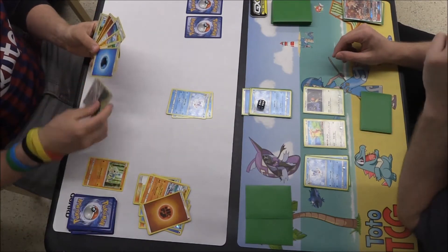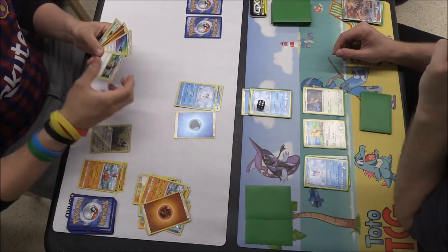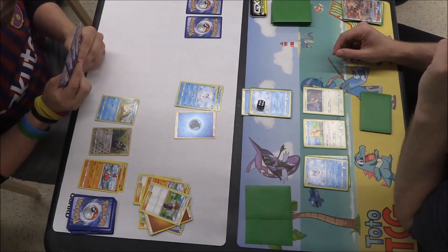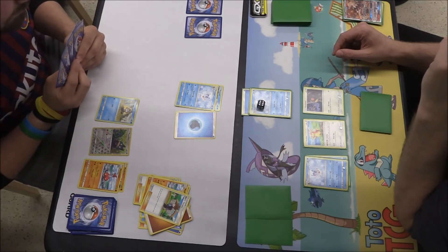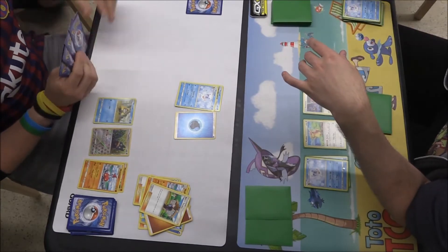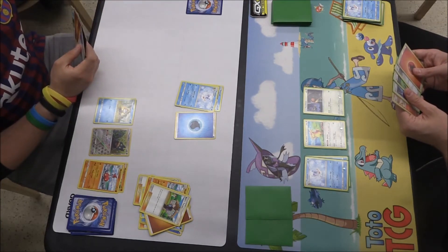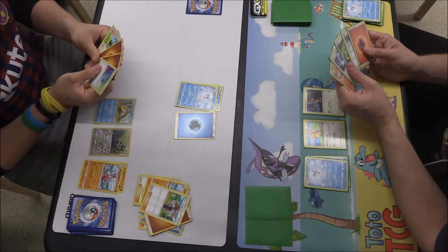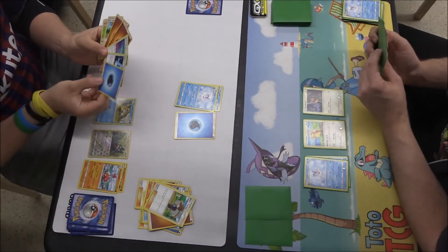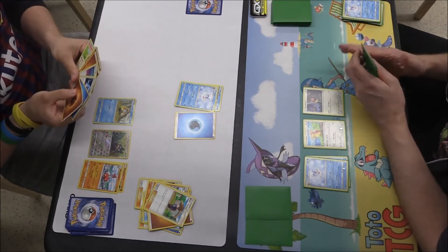My opponent then bringing up the Frostlass as well. There's a Munchlax going down — that is the exact amount of energy that is needed. Looks as if he's got a Blue's Tactics coming down there, there's a Snorunt on the bench, 4 in hand, so he's probably able to draw 4 more cards from that. He is going to go for the knockout, and I think he actually used the second attack there — because both of the attacks are only for 1 Water, the other one does 40 damage which would have been enough to knock us out, and I think it does put you asleep. So he's drawing until he's got 8, and he's only got 1 prize now — so fairly quick game here.